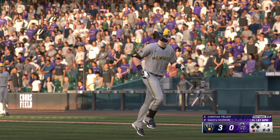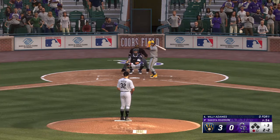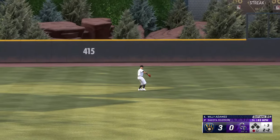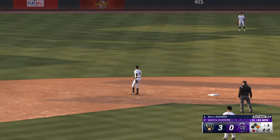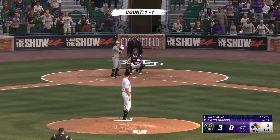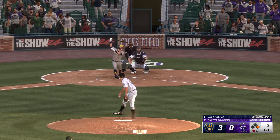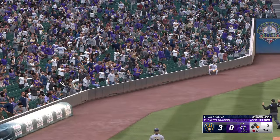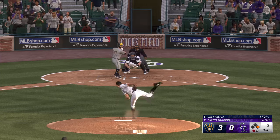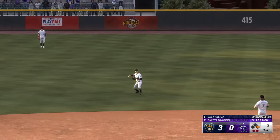Now the shortstop — Willie Adames — up now for the Brewers. You talk about elite defensive players, especially in the middle of the diamond — this guy is at the top of the list. Sharp grounder — that's through for a base hit! Now the right fielder, Sal Freeland — up now for the Brewers — the 1-1 is fouled off — swing and a ball driven pretty well now towards left center — Hilliard right there to make the grab — and there's two away.